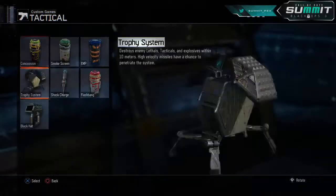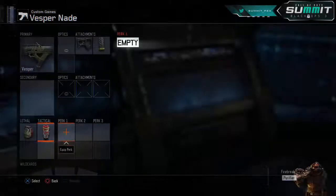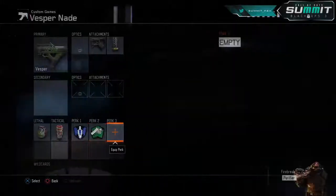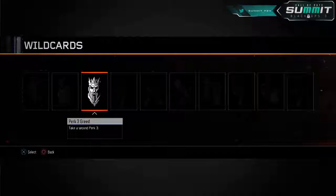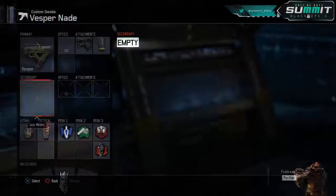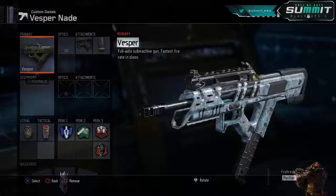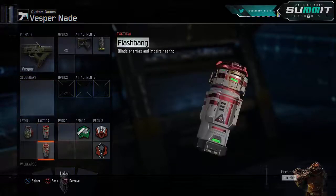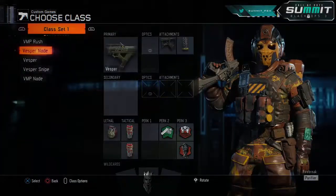We're going to have one Frag and one Flashbang. Perk 1 is your choice. Then Fast Hands, Blast Suppressor, and Dead Silence. You can do something similar to the VMP nade class and get rid of perk 1 to run another stun instead.